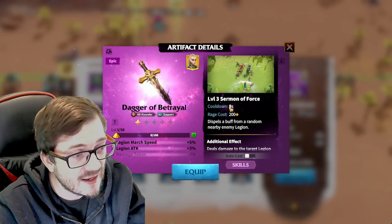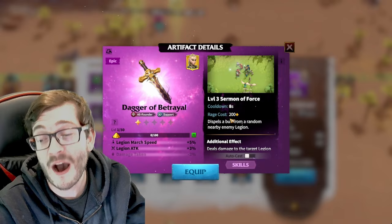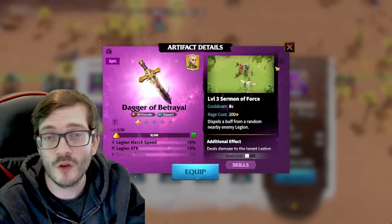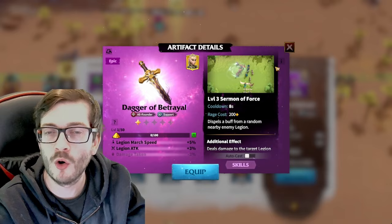It's a really cool artifact. At level three with an 8-second cooldown and 200 rage cost, you'd be surprised how much damage it deals and how often it's available. What we're going to do is go over to my mail, check out footage of the duels I've done, and break down what this dagger is doing across all these different matches.